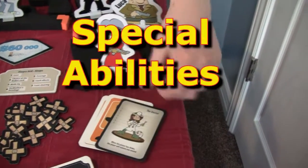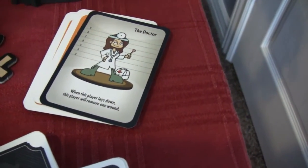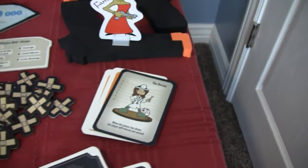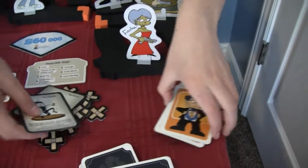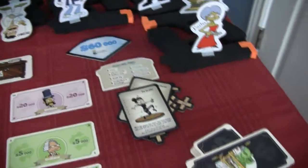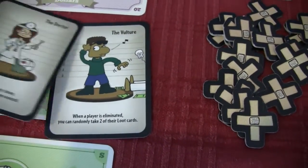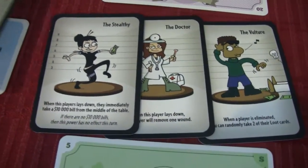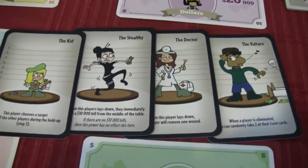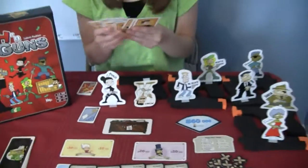There's also a character card thing. At the start of the game you can randomly set those out and everybody could have different character abilities. For example, this one is the doctor — when the player lays down, this player removes one wound. There's a vulture that can take two loot cards when somebody's eliminated. Another one immediately runs away with ten thousand dollars. There are a lot of different ones that don't get played with every time, but everybody could have a special ability to make it even more fun.